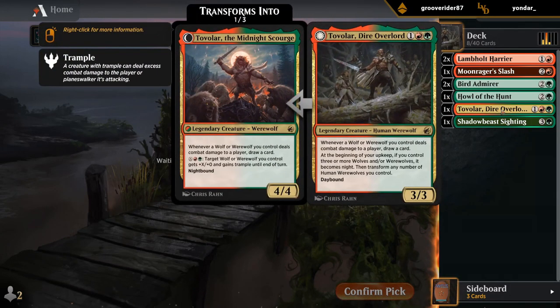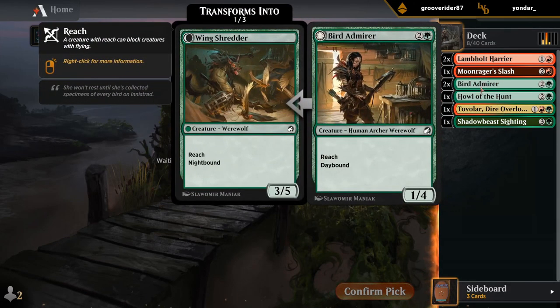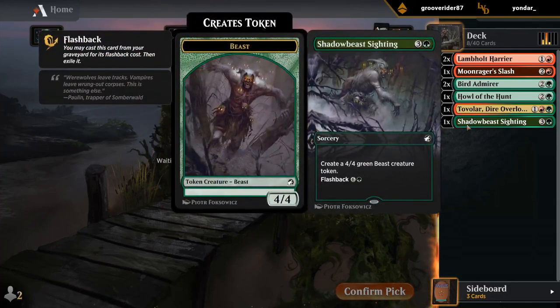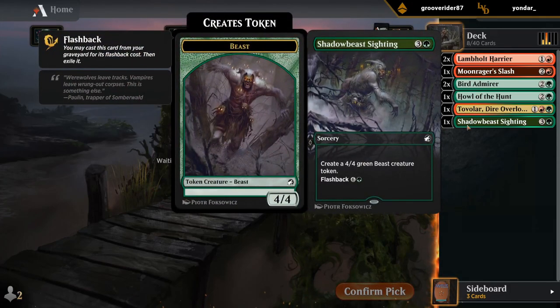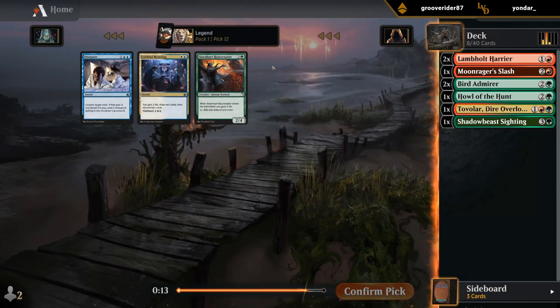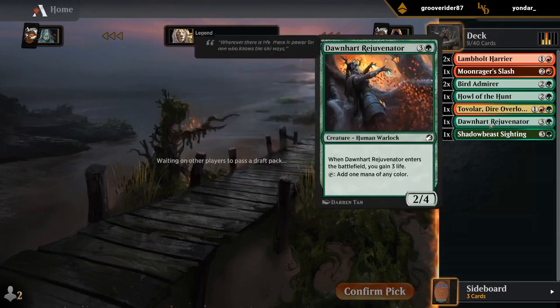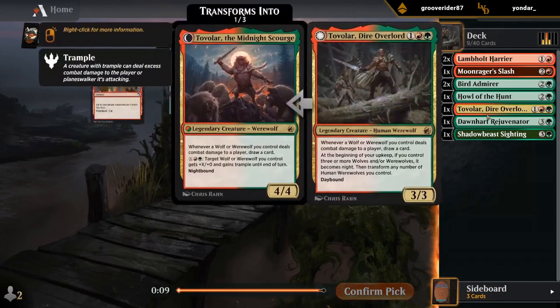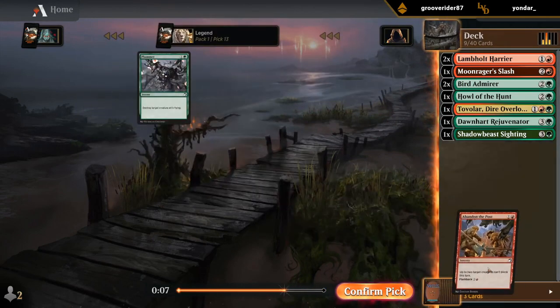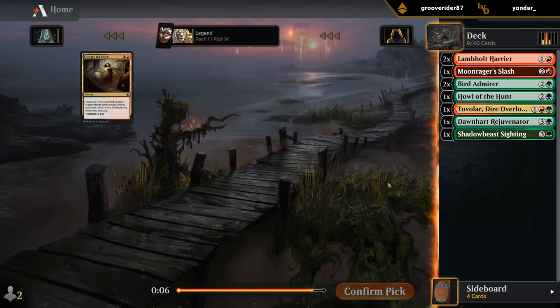Tuvalar draws cards with both regular Wolves and Werewolves, so the Harrier also synergizes with it. This next card is a Beast and not a Wolf, but still a good card. I don't know if I'll play the Rejuvenator — it gets better the more expensive flashback cards we have in the deck. Alright, let's see what pack number two has to offer.